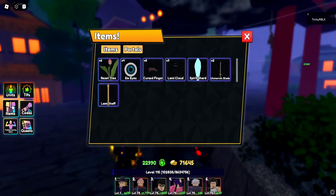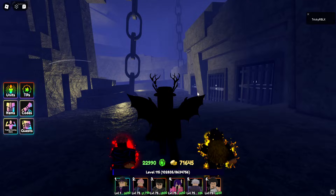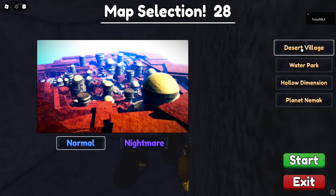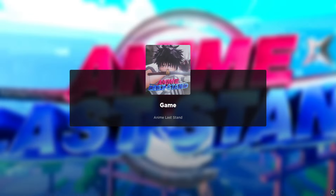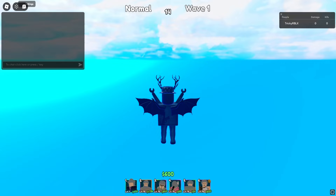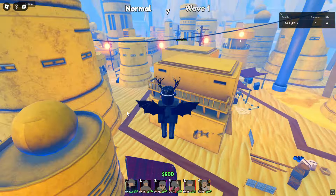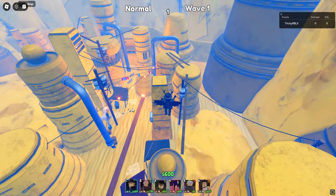Once you get to portal five and six, you have a chance of dropping a secret portal. I don't know what the percentage is, but it's like heart-shaped. Every mode can drop a secret portal — any map, any difficulty — and you have a small chance to get a portal when you kill a boss. You actually have to get to tier five first.